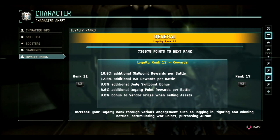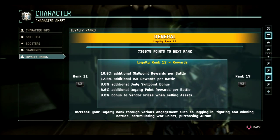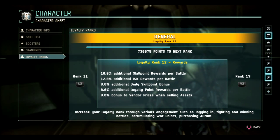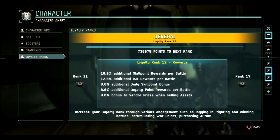And there we are. The same exact number of points needed for the next rank. At least if it updates later I will tell you that, but at the moment it is exactly the same. So spending Aurum does not give you more points for the next level rank. Thank you for viewing.